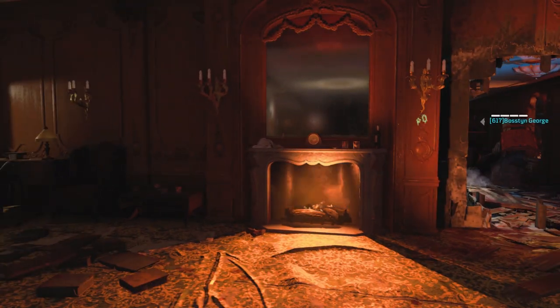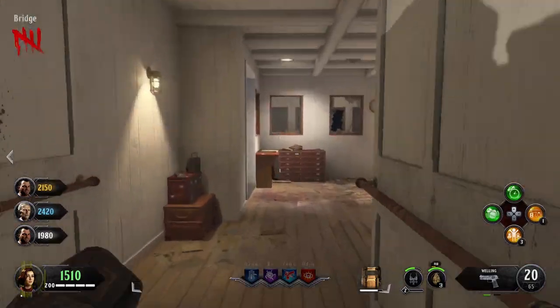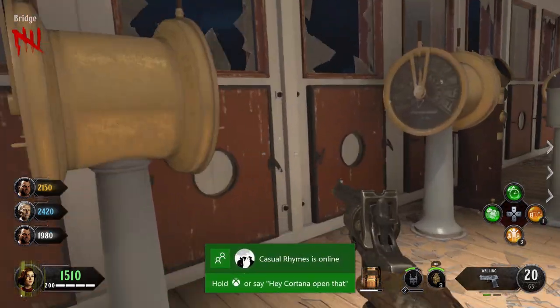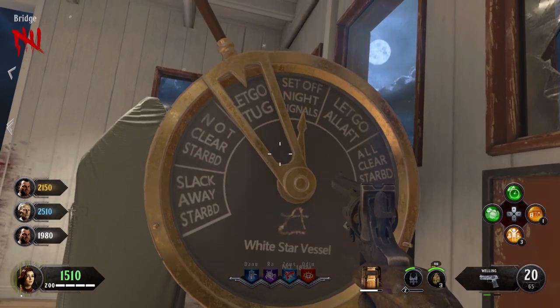This one is, I believe, first class lounge. The other one on the grand staircase — it's going to be the clock in the middle of the staircase, and then you got the walls with the symbol above the door.